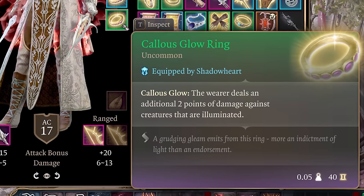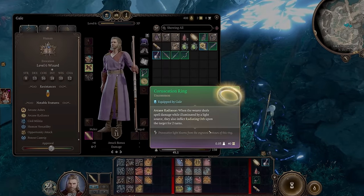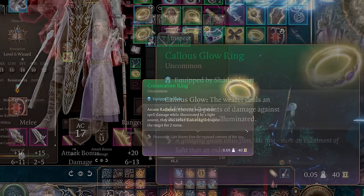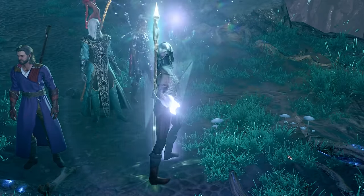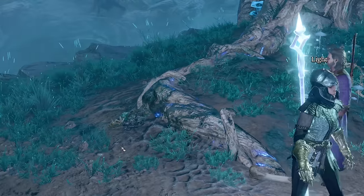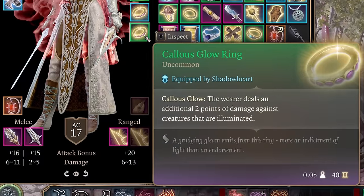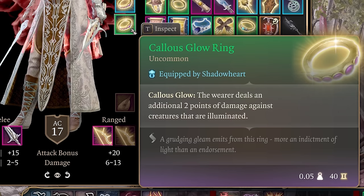The second ring, Calus Glow Ring, causes the wearer to deal an additional 2 points of radiant damage against creatures that are illuminated. Since we have the Coruscation Ring causing radiating orbs and illuminating the area, we'll always get these 2 additional points of radiant damage. Just make sure to cast Light on your character so that you're always within a light source to activate Coruscation Ring. The Calus Glow Ring can be found inside an opulent chest inside the vault near Balthazar, inside the Gauntlet of Shar.